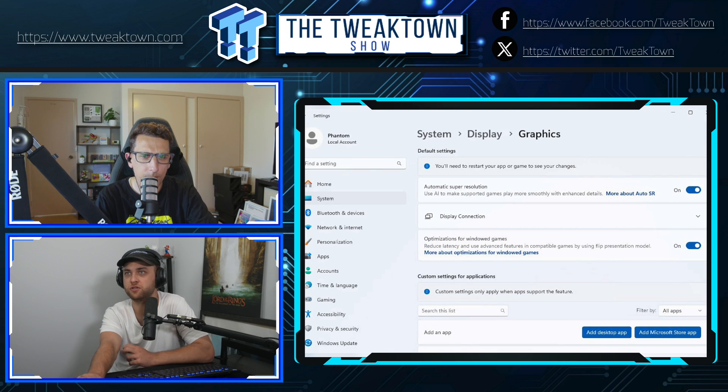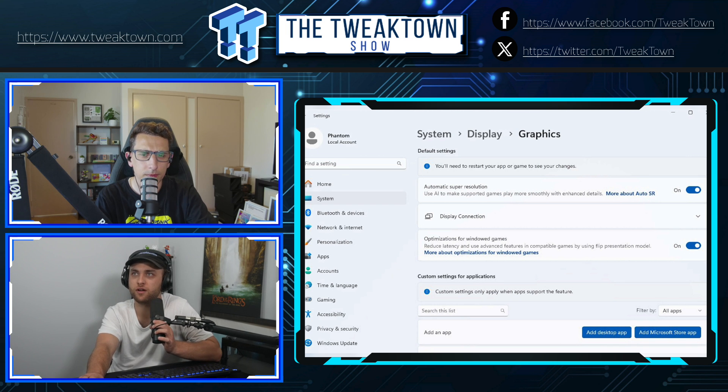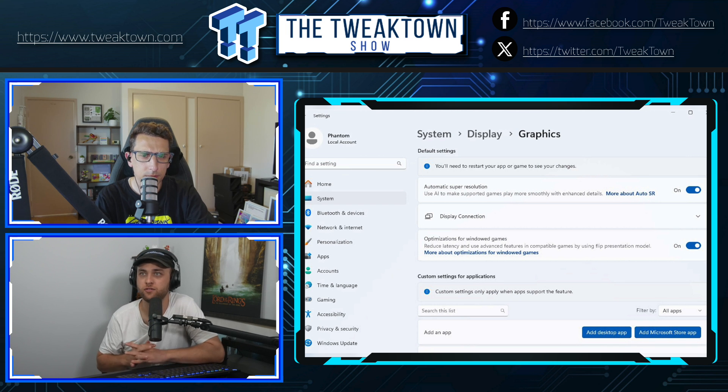People running the beta of this coming update trudged through display settings and stumbled across a super resolution option. Under Display and Graphics, there's 'Automatic Super Resolution,' and Windows writes: 'Use AI to make supported games play more smoothly with enhanced details.' It's a pretty big thing for Microsoft to do — adding AI-based upscaling — because the next big Windows update is all AI-related. They've essentially added their own version of DLSS or Intel's XeSS into Windows, which is incredible.